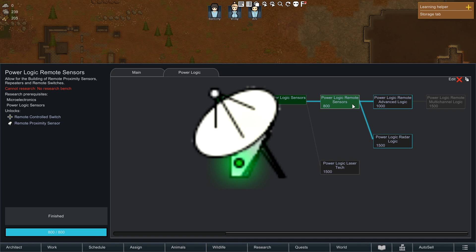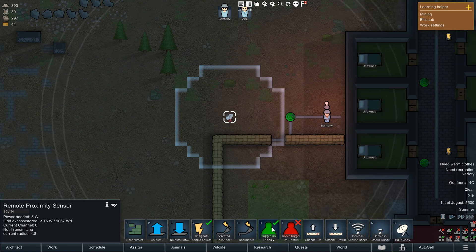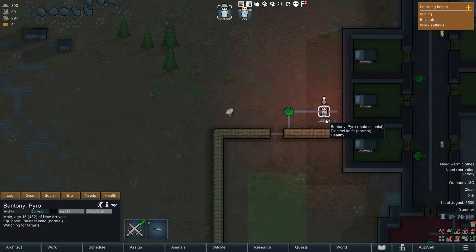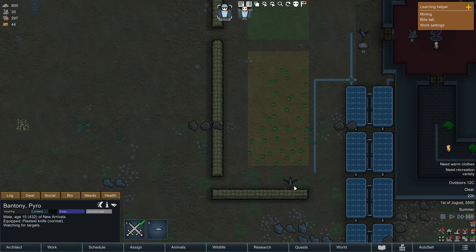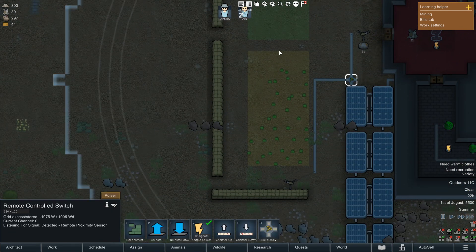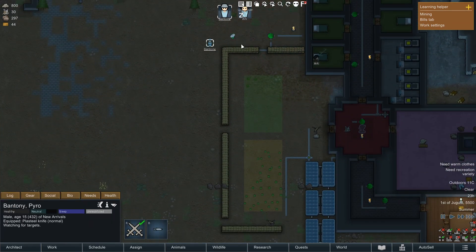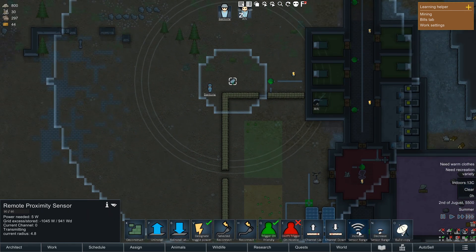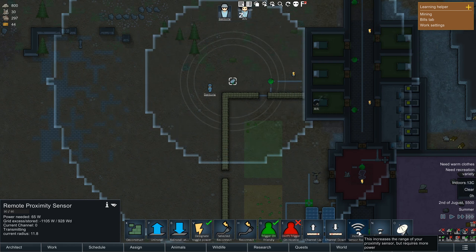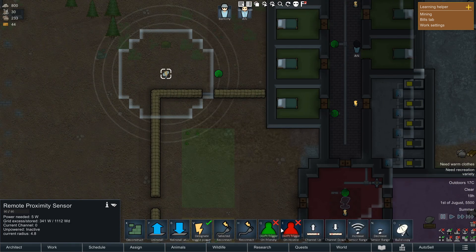Second is the Remote Proximity sensor. Requiring PowerLogic remote sensors research, the Remote Proximity sensor is a step up from the regular proximity sensor — you could even say it is the bigger brother of the proximity sensor. Each have their differences though: some pros, some cons. The Remote Proximity sensor is a WiFi device rather than a switch, transmitting rather than switching, and also requires power. On the upside, it has an adjustable range, though increasing range does increase the amount of power used, so be aware of this before using it over the normal proximity sensor.